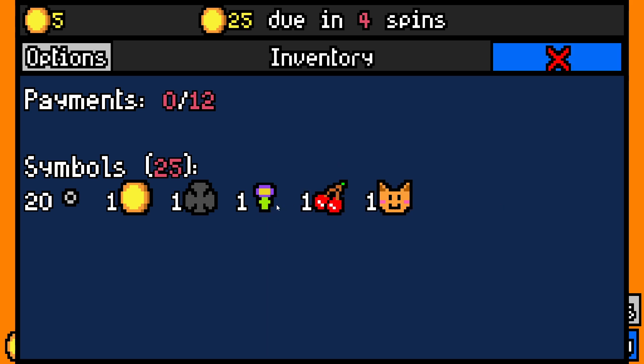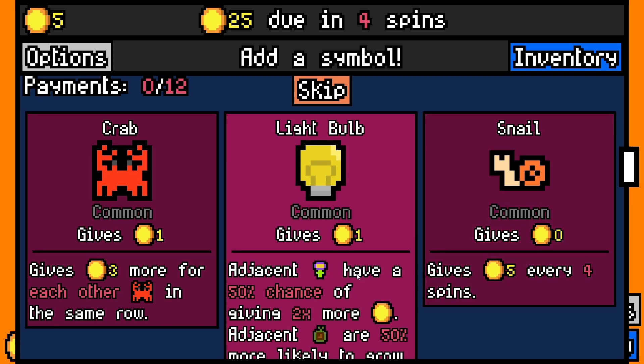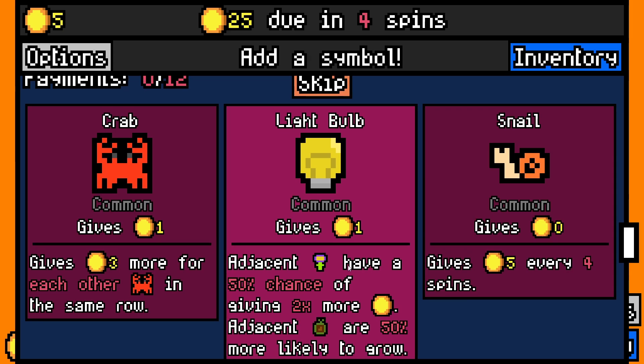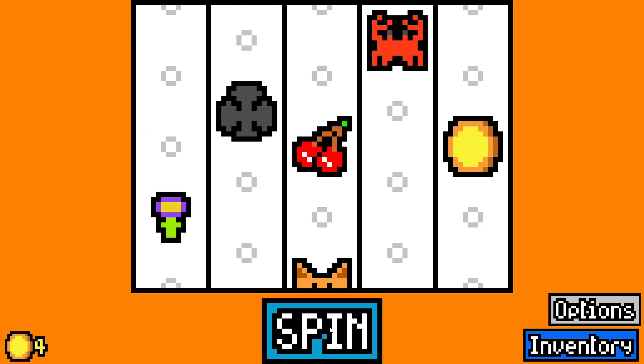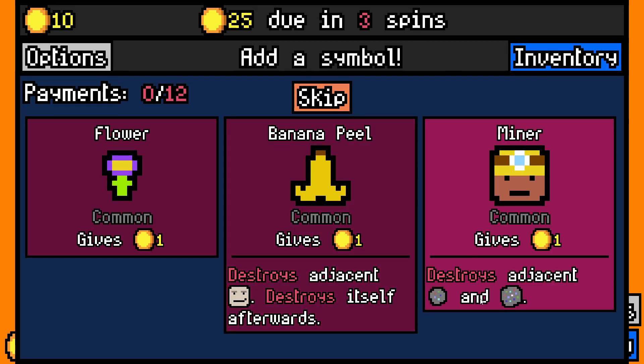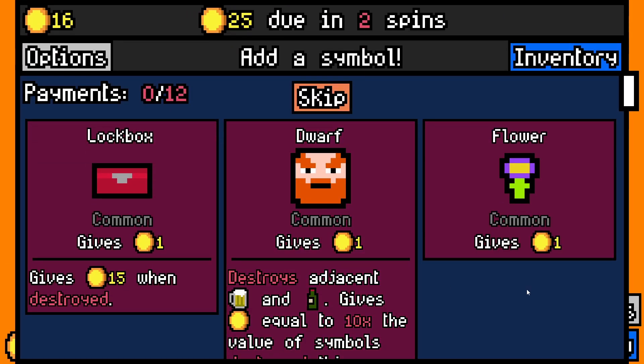I want to stay away from fruits, flowers and seeds because we had a farmer but didn't really utilise it. That said, here's an adjacent flowers item giving a 50% chance of 2 times more gold — maybe we go for it. Actually, we're going crabs — gives 3 times more for each other crab in the same row. Let's build a deck full of crabs. Taking a miner instead of dwarves this time, and a lockbox.